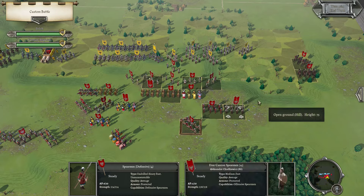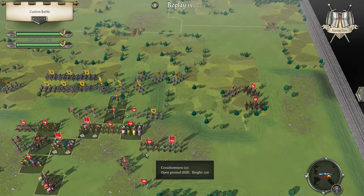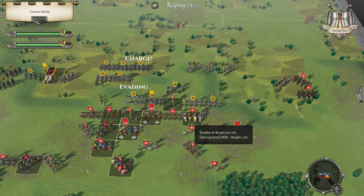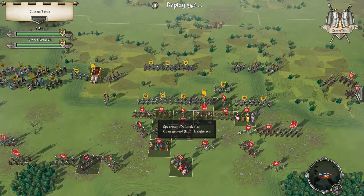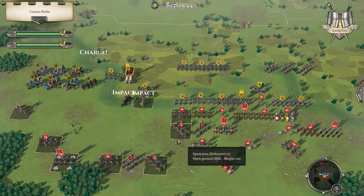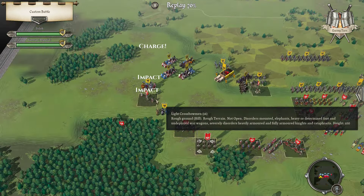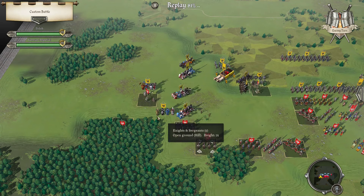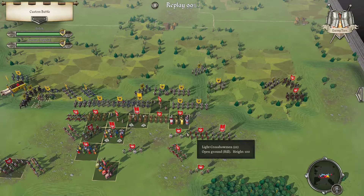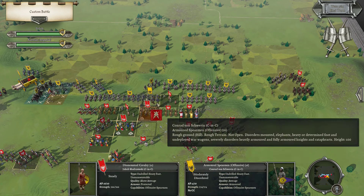Probably get ready to go there to block this off as well. Next turn. Do they pass through? No. It does mean I can't really do much about that. Unfortunate. Armored Spears — alright, surprised by that.